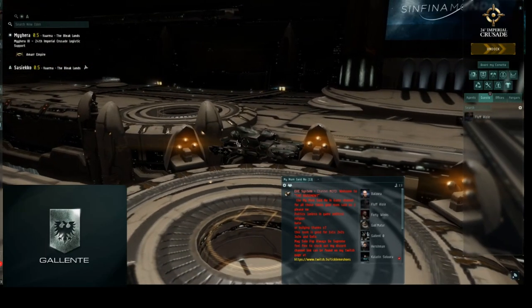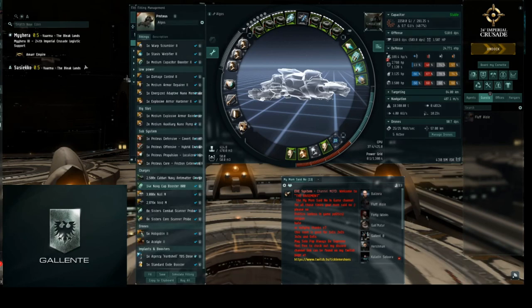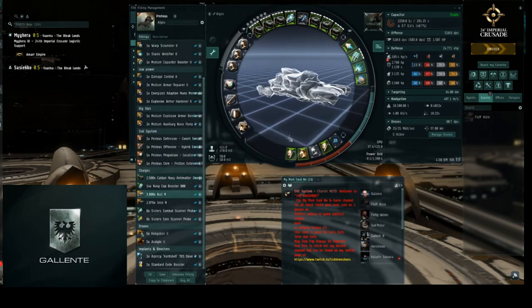Here I'm using the Proteus — it's a basic PVP build where I made sure to fit the covert ops cloaking device. You could add an ancillary repper in the mid slot; at one point I had to warp out because I didn't have one. I'm running cap boosters rather than batteries to make sure I can finish the site but also handle players, since these sites are low sec and null sec only. I only completed my sites in low sec.